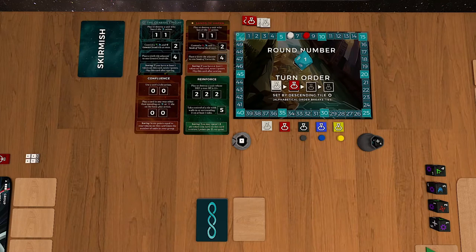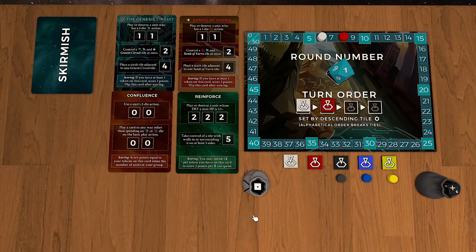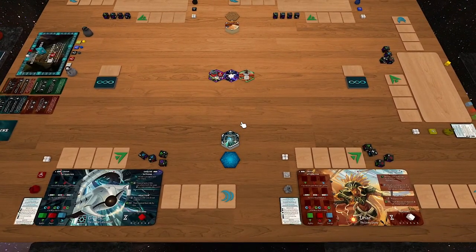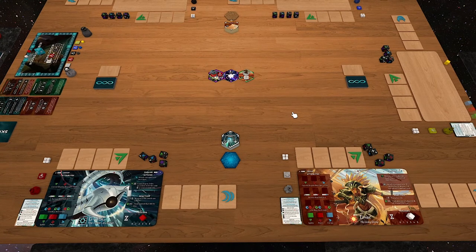That is the long and short of how skirmish mode works. What I want to do is play a couple of rounds out here with me and my dummy character. We'll do a full game setup — which I kind of fast-forwarded through when we were talking about the round structure — we'll talk about setting up the game and then start playing a couple of rounds here.